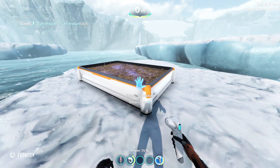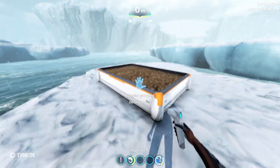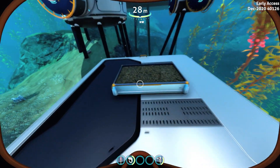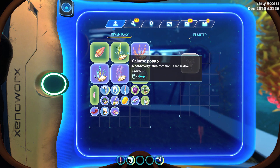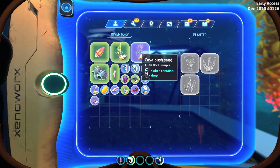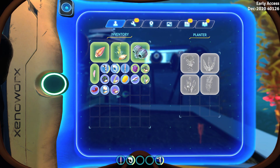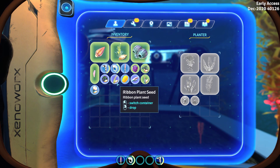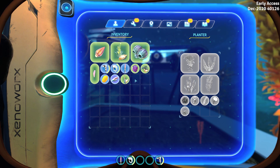You place it down and it has the same amount of space where you can put seeds and grow plants. Here's what can be planted in the exterior grow bed underwater: a creepvine seed cluster, a redwort seed, a cave bush seed, a spiral plant seed, an antler seed, a gel sack, a ribbon plant, and a deep lily mushroom.